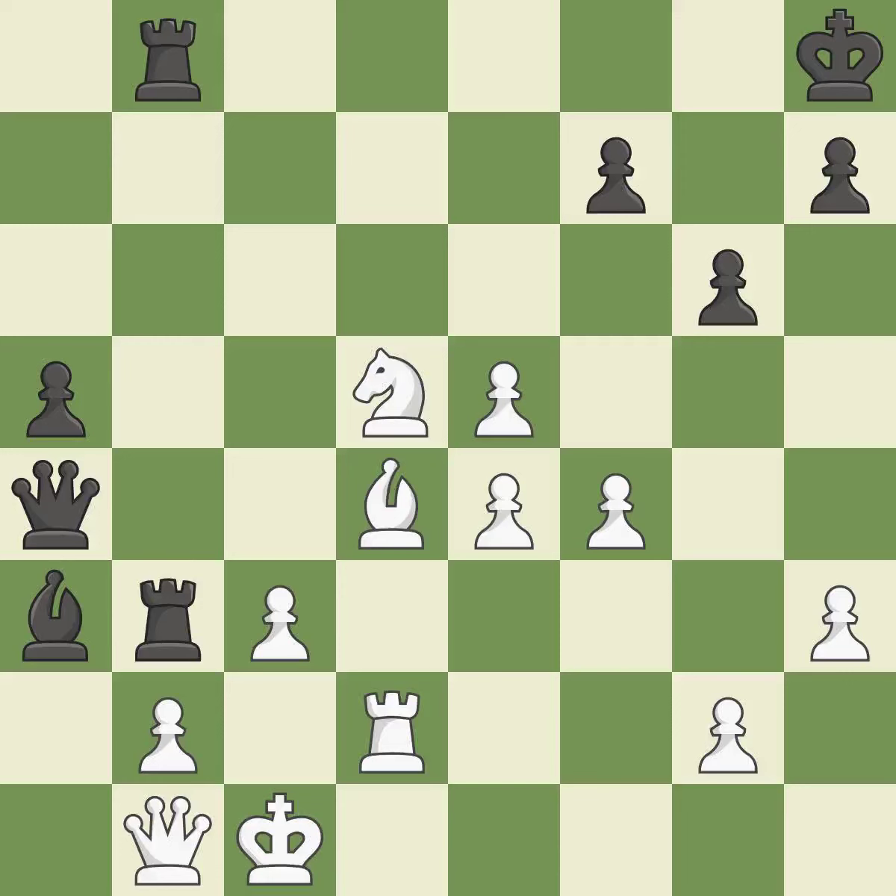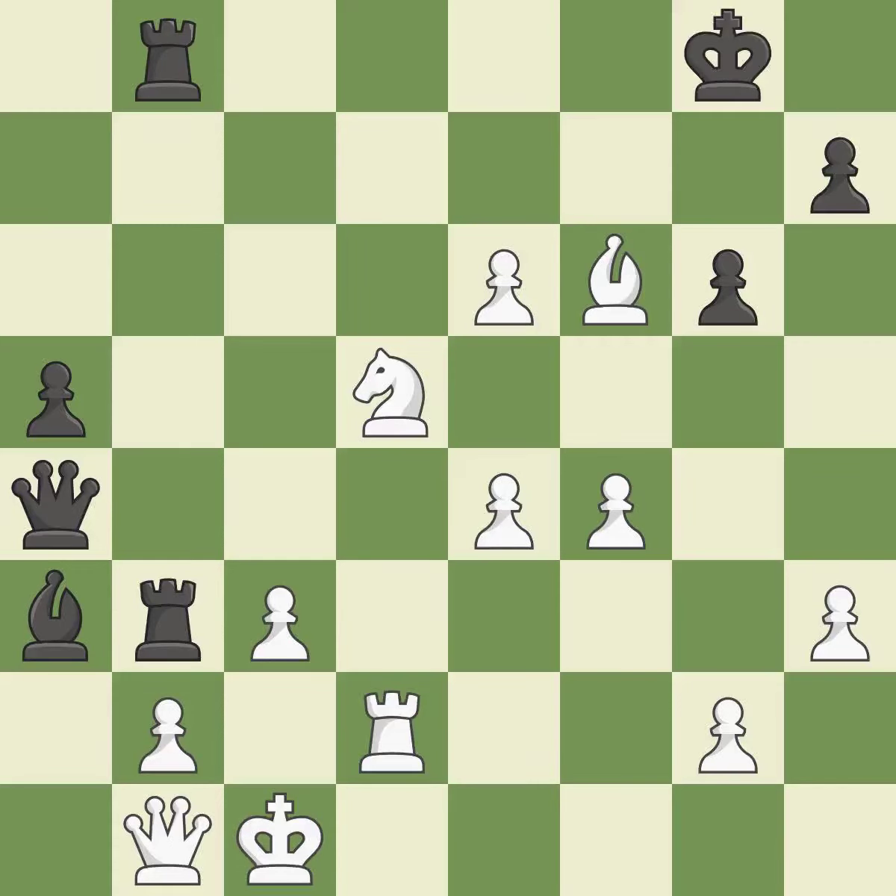This loses a bishop; there was only one good move there. This overlooks an opportunity to develop a bishop by placing it on the long diagonal. This permits the opponent to reveal a check — it is a blunder. This reveals a check; this is the only move that works — it was a game-changing move, giving white a winning position. It is a great move. This prevents a rival bishop's check — it is ideal. A rook is pinned as a result, which limits its mobility — it is ideal.